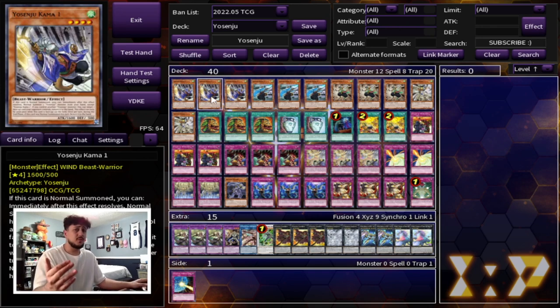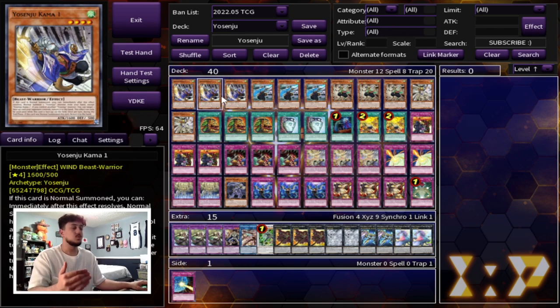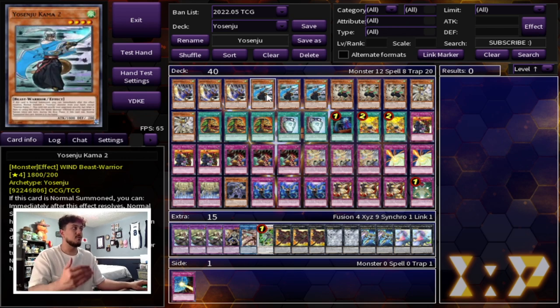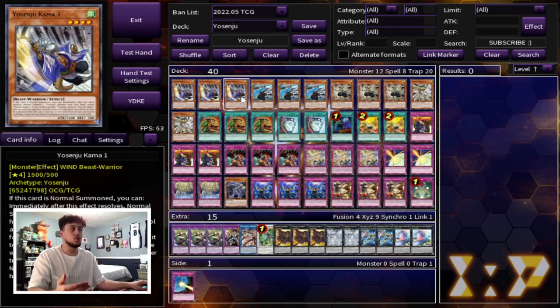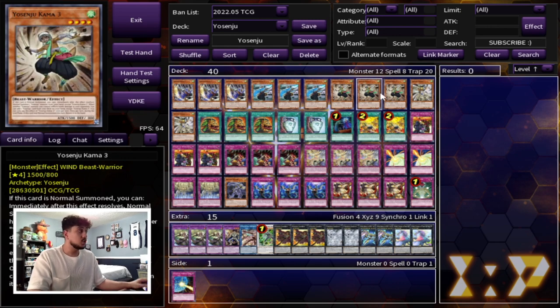For anyone not familiar with Yosenju, what all of these cards do essentially is when they're normal summoned, you can normal summon another Yosenju that's not the same name from your hand. So you can normal summon Kama 1, use Kama 1's effect to normal summon Kama 2. They're not special summons — that's very important — they're all normal summons. And then Kama 2's normal summon effect, you can actually summon a Kama 3, but you can also summon another Kama 1 from hand if you had another one. So even if you don't have 1, 2, and 3 in your hand, if you have like two 1s and a 2, you can still get all 3 on the field. These are the best ratios — I would not change these up at all.